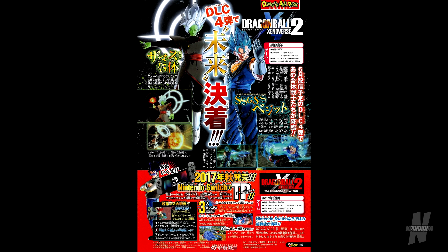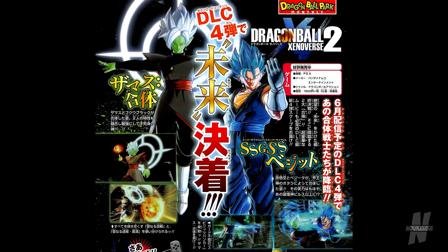What I'm going to be doing is breaking down what's in the screenshot, as well as extra information about the Nintendo Switch version of the game. First things first, you will immediately see in the screenshot the two characters we're getting in DLC Pack number 4, which are Vegito Blue and Merged Zamasu. Vegito Blue was expected — we've known for months — but we now have confirmation of Merged Zamasu being in the game.